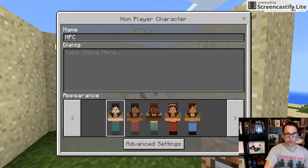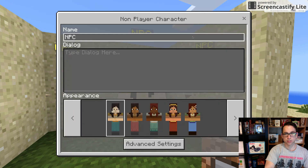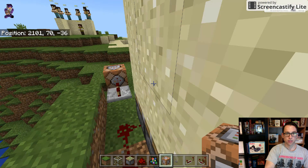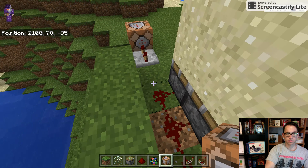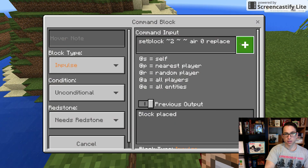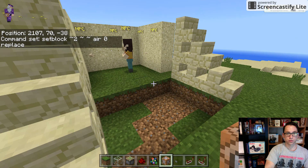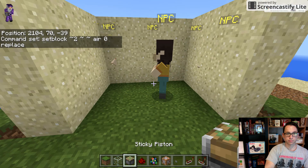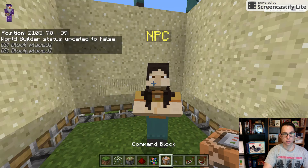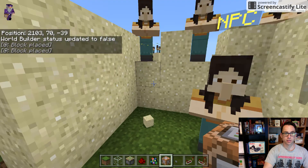By talking to this NPC, he's going to set the redstone blocks. And then I wanted the sticky pistons to deactivate, so using a repeater with a couple ticks on it, I then remove the redstone blocks for a slight delay. So when I talk to this NPC, the NPCs come out of the blocks.